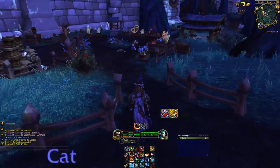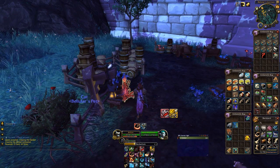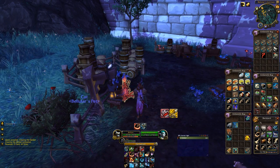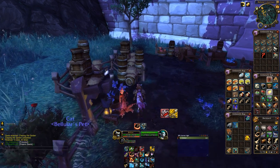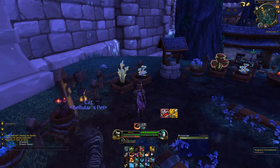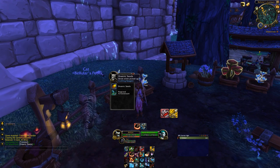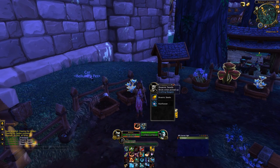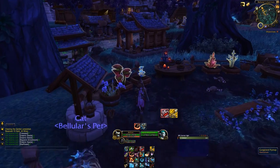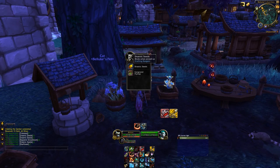There are work orders available of course. Before we do that though, we need to start harvesting our herbs. We will get the herbs themselves but also Draenic seeds. Draenic seeds are basically a garrison resource in a way — you hand in Draenic seeds for the work order, just like you hand in the Draenic stone stuff for the mining work orders or perhaps the timber for the lumber mill work orders.